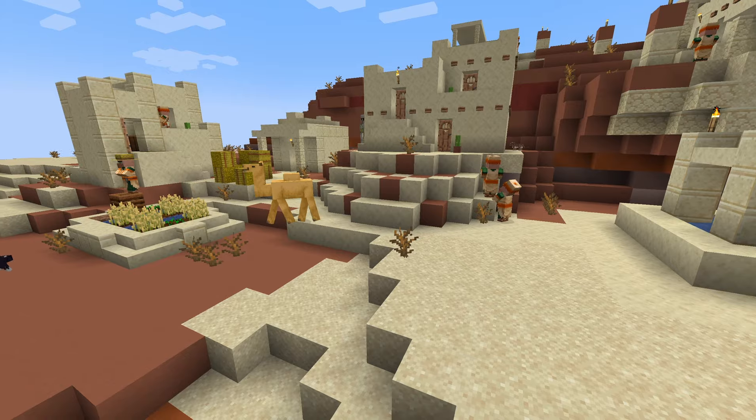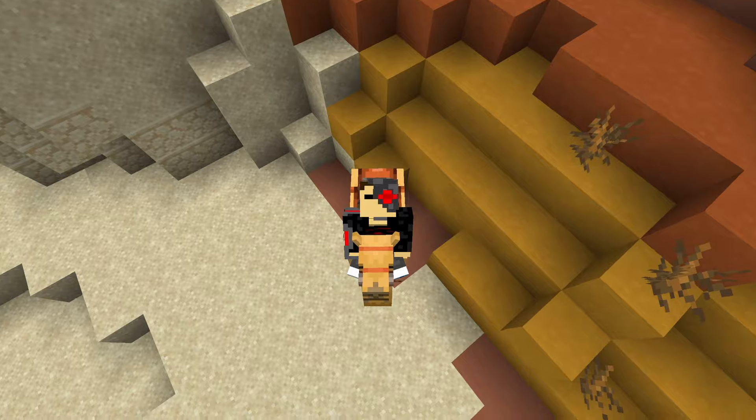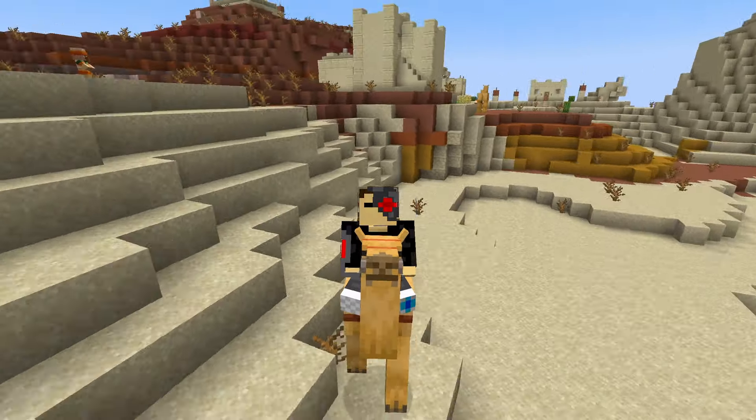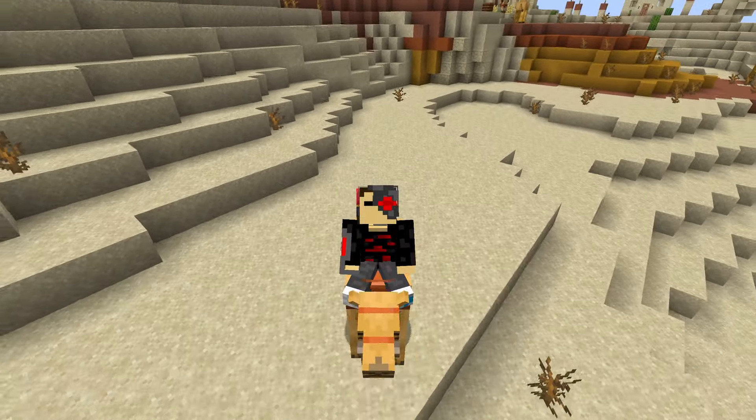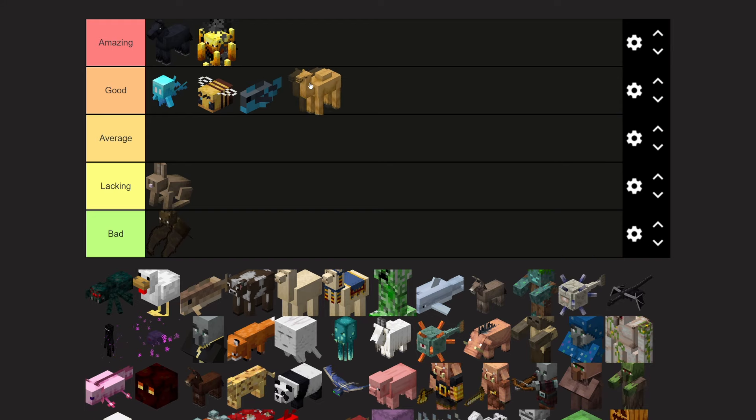Camels are a relatively new addition to the game and they spawn in deserts. It's kind of like a bigger horse because you can put a saddle on it and have two players riding it. Their main feature is the fact that they can dash — if you time it right, the camel can jump over large ravines making it across safely. I'll give camels a good tier.